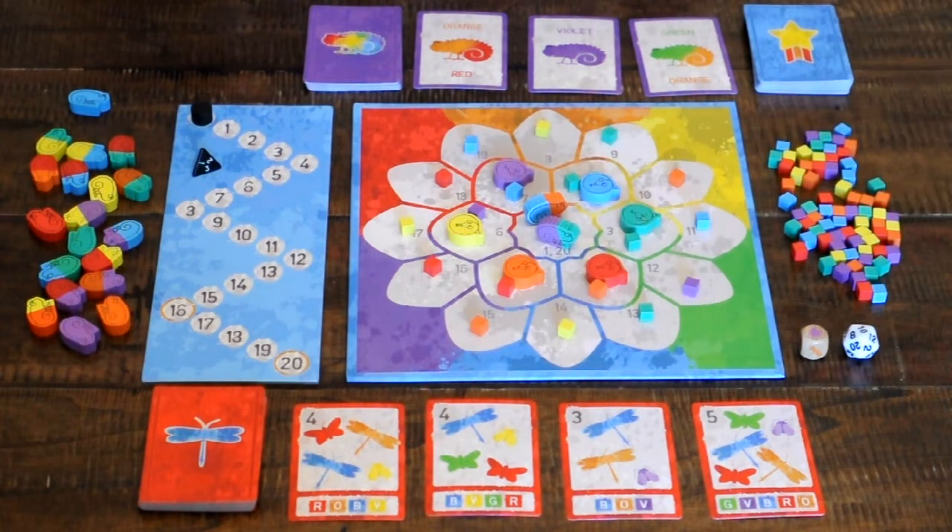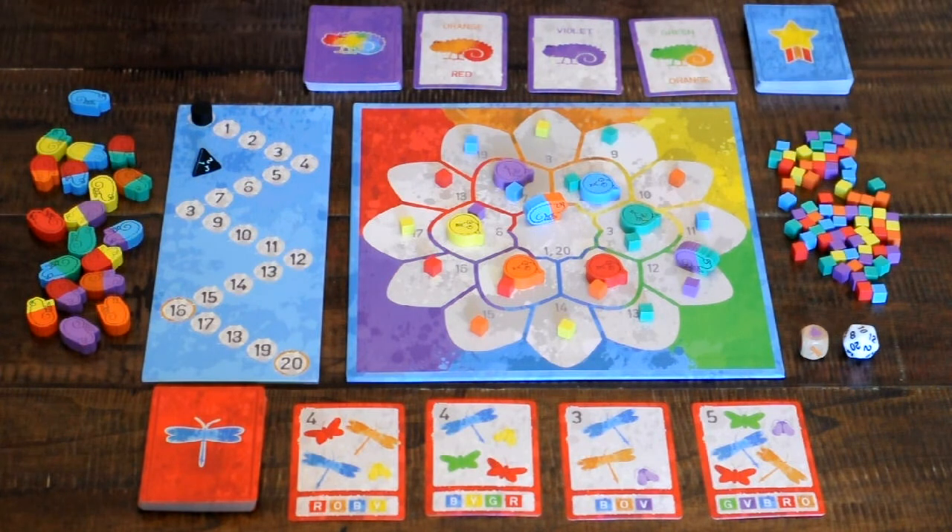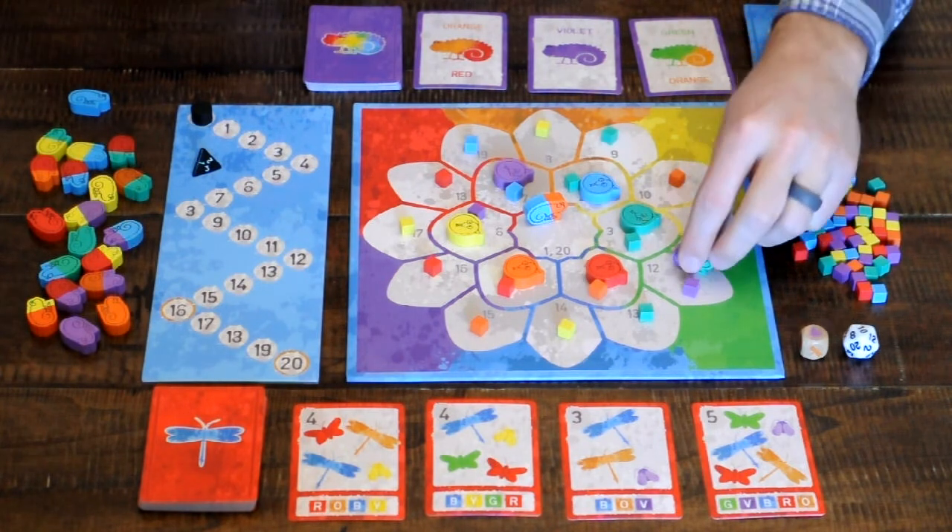You'll need to use your chameleon's ability to change colors to your advantage, because you'll only be able to eat bugs if they can match one of your chameleon's colors. And you can only share a space with a snake if you match its color.